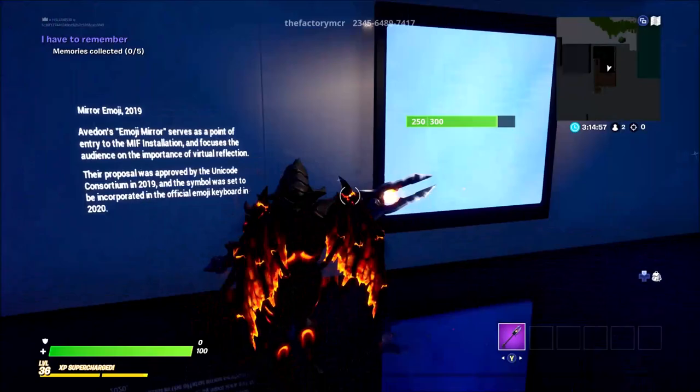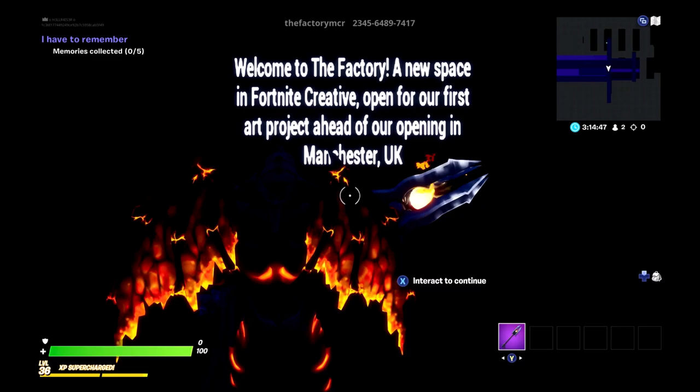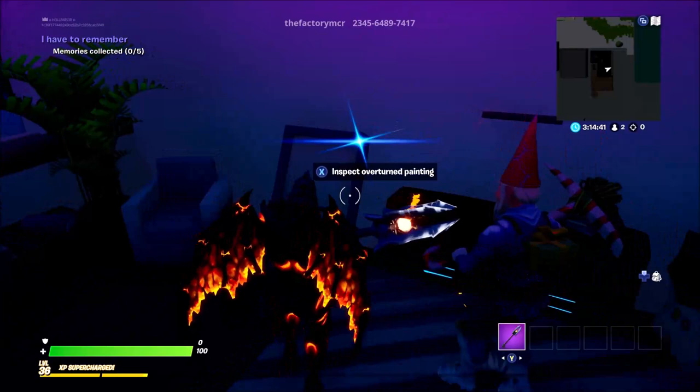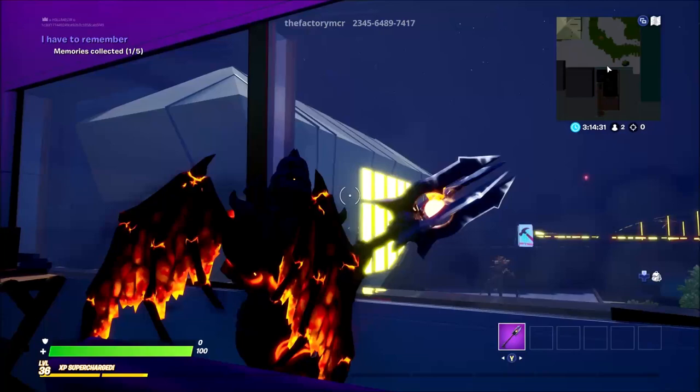You're going to be looking through for mirrors throughout the map and they will take you to where you want to go. There's a lot of information you can read if you want. The first thing you're looking for is memories - top left on your screen you're going to see it's zero out of five. Click the first one and it'll tell you what you're looking for.